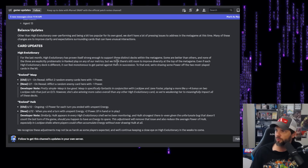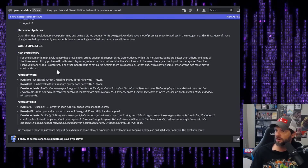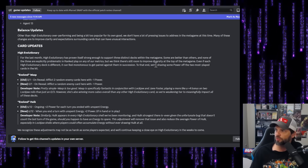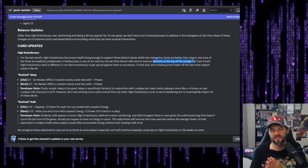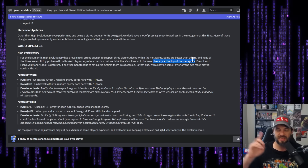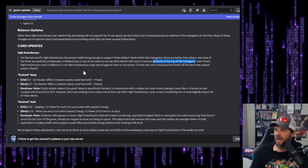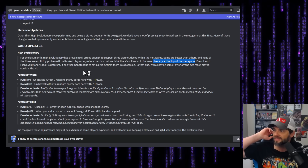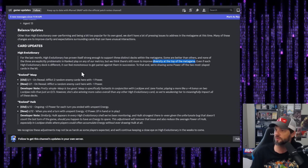High Evolutionary has proven itself strong enough to support three distinct decks within the meta game over the last month. Some are better than others, and none of the three are explicitly problematic in ranked play on any of their metrics. But they think there's still room to improve diversity at the top of the meta, and even if each High Evolutionary deck is different, it can feel monotonous to get paired against them in succession.